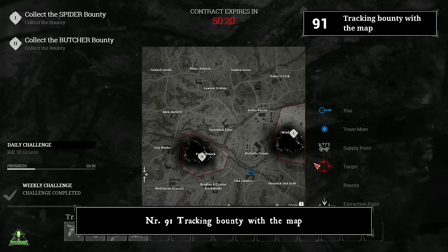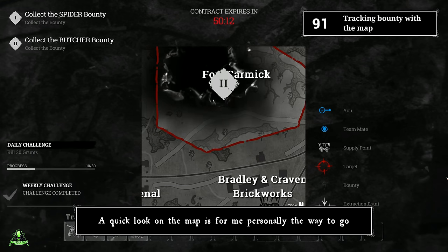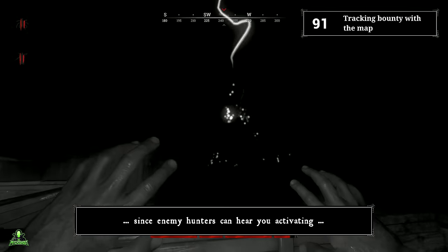Number ninety-one: tracking bounty with the map. Once other players pick up a bounty, you can track them via dark vision or by the moving lightning on the map. A quick look at the map is the recommended approach — especially if you're ambushing people and don't want to give away your position, track with the map and never with dark vision, since enemy hunters can hear you activating dark vision.